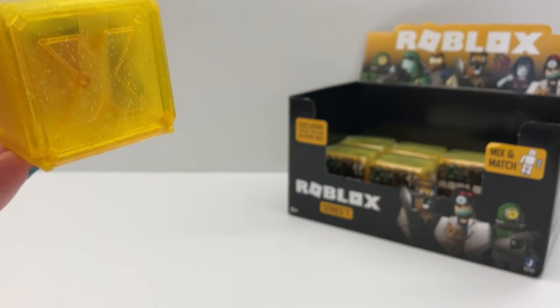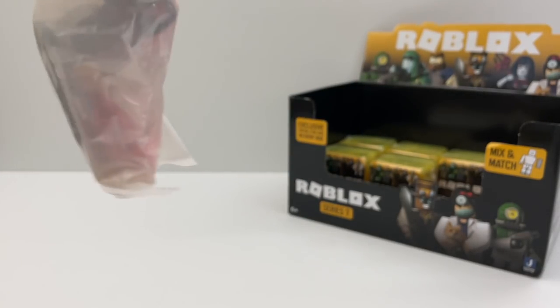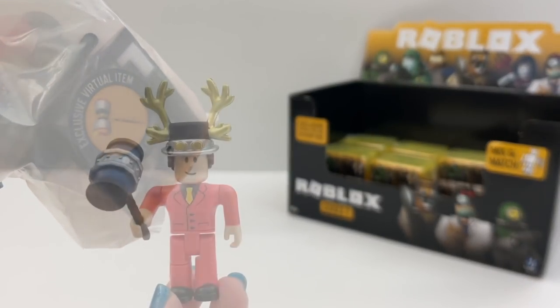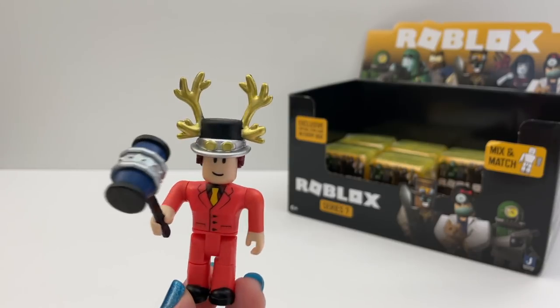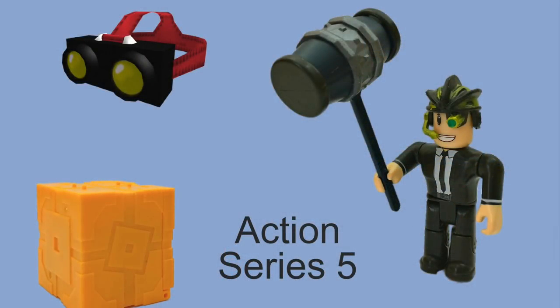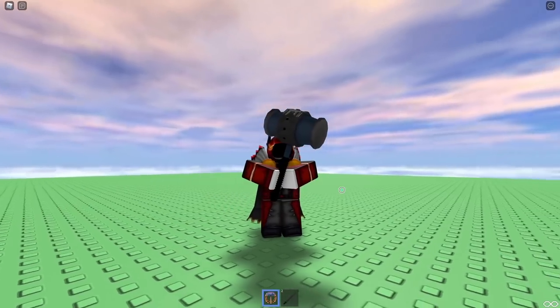Let's open box number two. Oh, everything is red. Oh, I see a band hammer. Wow, look at this figure. This is the Developer Unite, and I recognize that band hammer. This was also in Action Series 5 with the Roblox moderator. The band hammer is a gear on the catalog, and it really works.